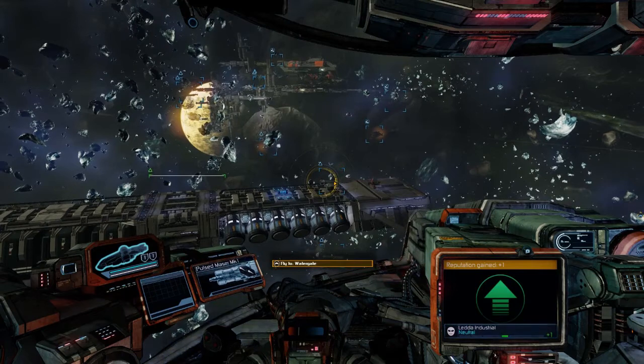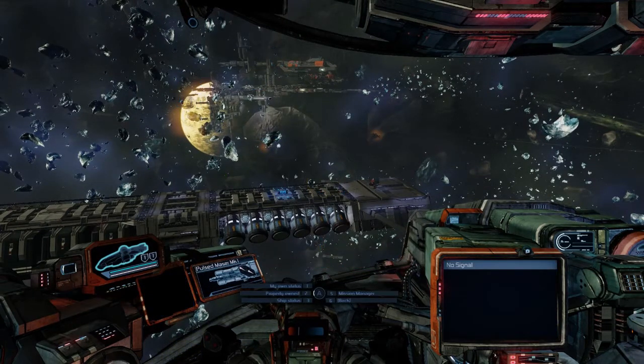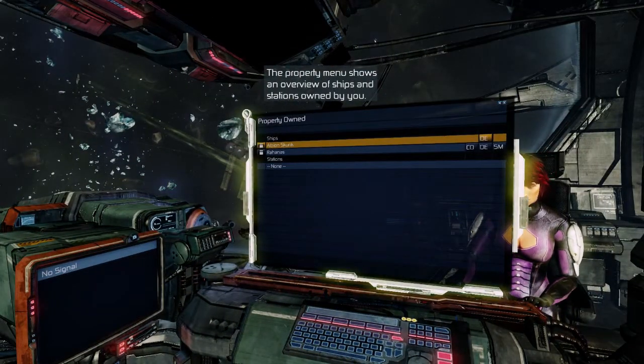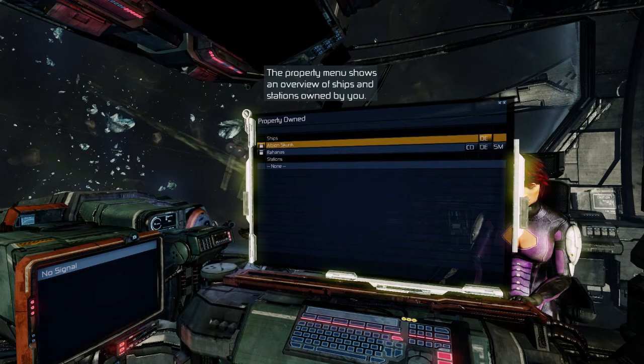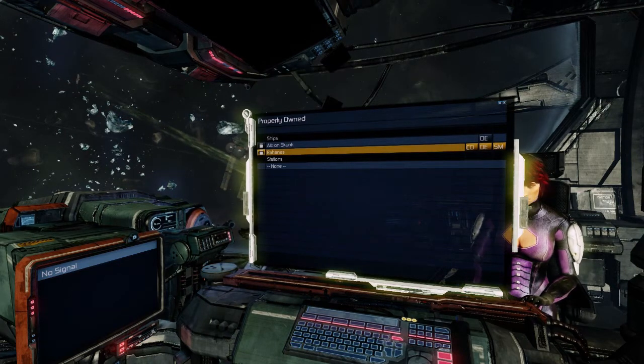So we can check our freighter status — info by pressing 2, property owned by pressing 2. This will kind of bring us around. So the Ruhannis is the name of our freighter here. The property menu shows an overview of ships owned by you. I'll hit enter on it — Encyclopedia Ruhannis: Container and Energy. Ruhannis Energy Freighter — one of the capital ships of the Ruhannis line of vessels.